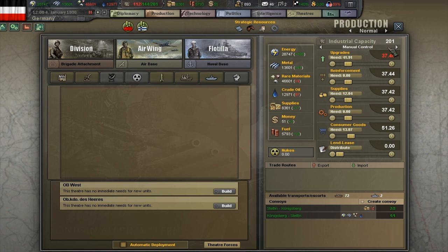In one of the last videos, we spoke about industrial capacity. Here to the right, you can see an industrial capacity box with different sliders. This is how we disperse our industrial capacity and what we should focus on. You can see the demand — for example, upgrades needs 41 industrial capacity points. This will lower over time since our units begin to get upgraded. Reinforcements will start to go up when you lose men in combat. You don't really need a huge supply backup, but it's always good since then you can focus more on production. Right now we don't have anything in the queue, so production needs zero, but we still allocated 37 industrial capacity points for production.